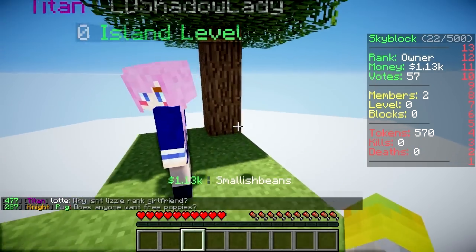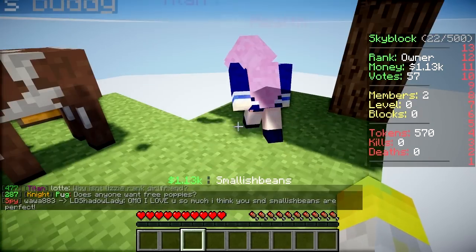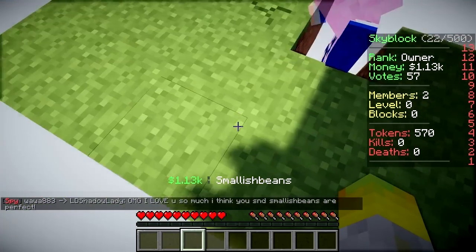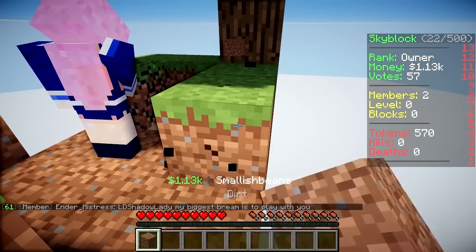We need to change Paul, as at the moment he's not Paul. So we need to make a cobblestone generator so we can get iron and stuff. Lizzie is a skyblock expert - she's been playing for multiple years now, so I'm just gonna copy her. At the moment she's breaking blocks, I'm digging it down.